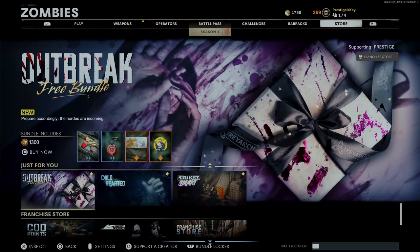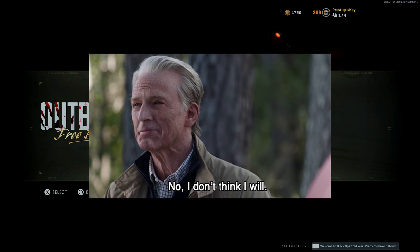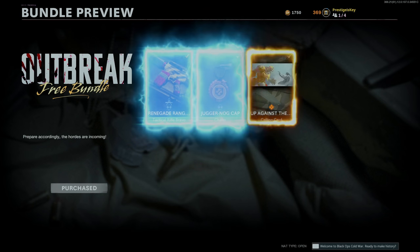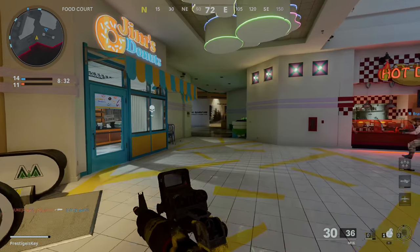If you check the shop, there's a possibility you may have a free bundle there — it's called the Outbreak Free Bundle. It includes an M16 blueprint, a Juggernaut bottle cap charm, a calling card, and an emblem. When you click on this bundle, you'll notice it says it's free, but for some reason it also says it costs 1,300 COD points. Taking one for the team and testing it for science, the bundle itself is in fact free — it didn't take any COD points. This is simply a visual glitch. There's most likely going to be a fix within the next few hours.